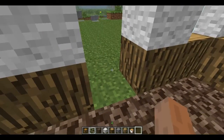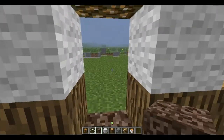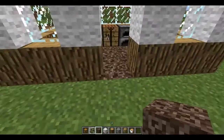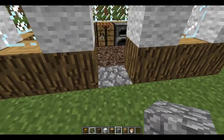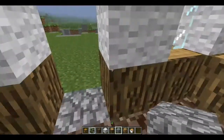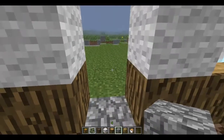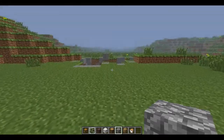It doesn't work if there's a Soul Sand block right here though. There has to be another block over it, otherwise you can just walk through. Like if I just put something there like cobblestone or whatever — it doesn't really matter what you put there — then you can get in, but you can't get out. And this block has to be there too. If it's not, then you can just walk right back out.